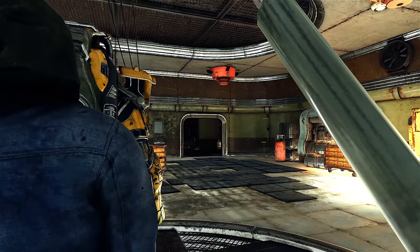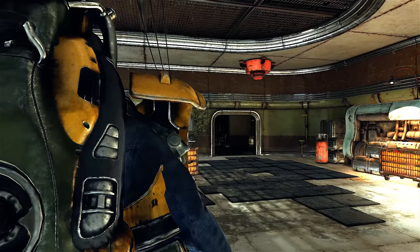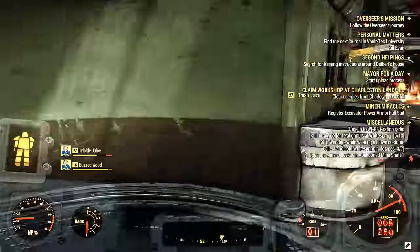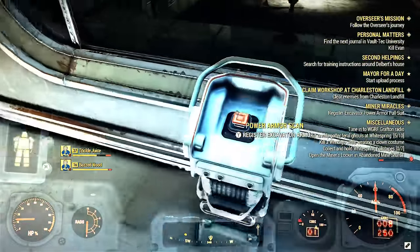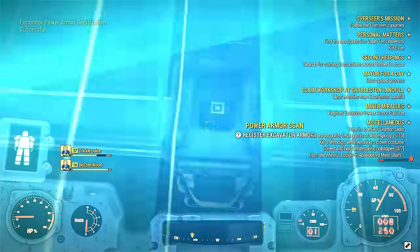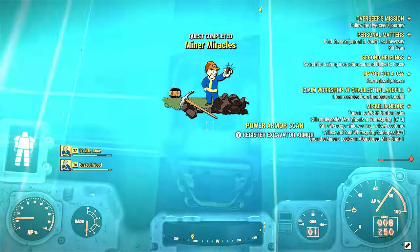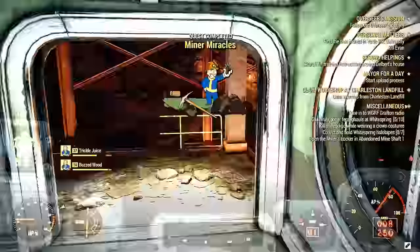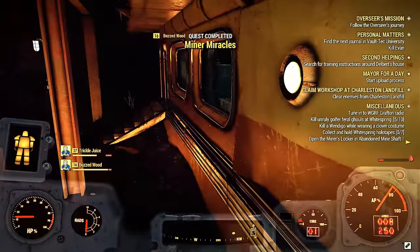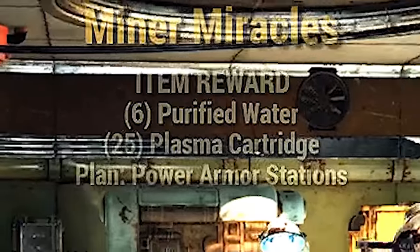Anyway, back to the Minor Miracles quest. We finish making our power armor — you need to be a minimum level of 25 to finish this quest because we're going to have to put the power armor on. With all the pieces on the chassis we are now wearing it. Go over to this button, push it, and boom — we finish Minor Miracles. You get some stimpaks, some purified water, and we get the power armor station plan so we can now build power armor stations in our settlements.